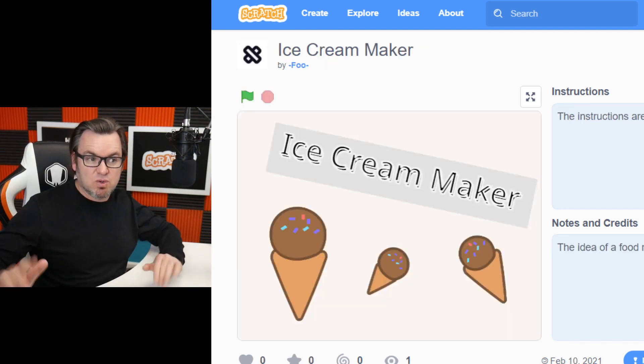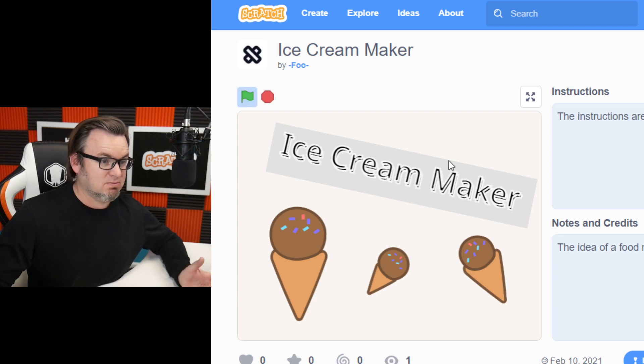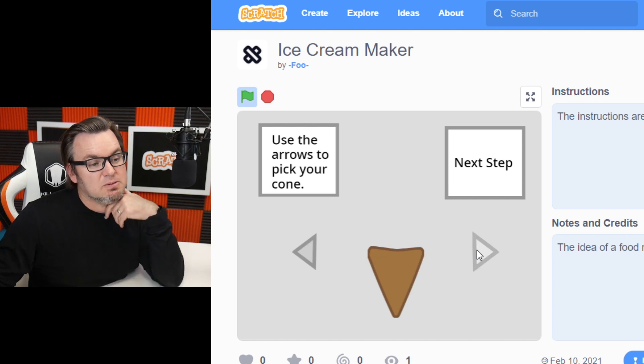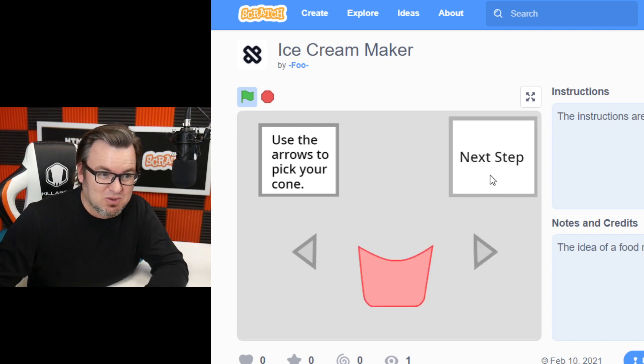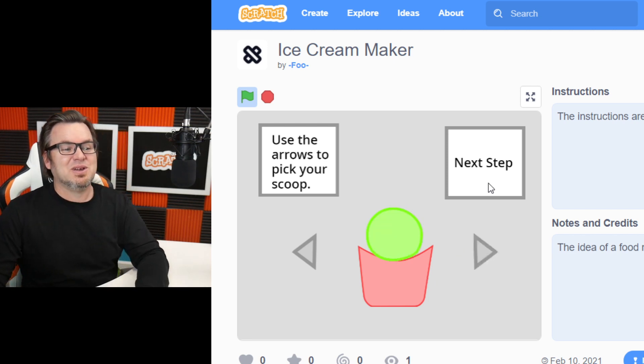Ice Cream Maker by Foo. I am already getting hungry for ice cream. So how does this work? Start the start flag. Here we go. So choose your cone — do I want a waffle cone? A sugar cone? A pink cone? Yellow cone? Blue bucket? Let's go with the red bucket. And then we can choose which flavor. I want the glowing green one.